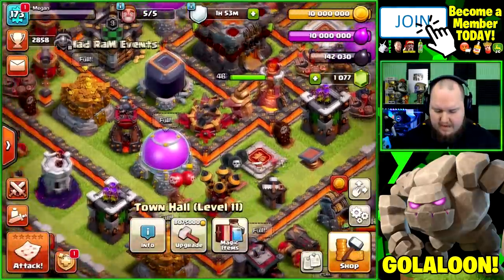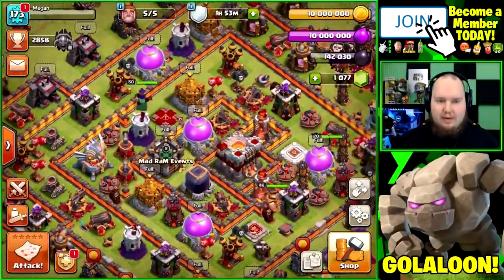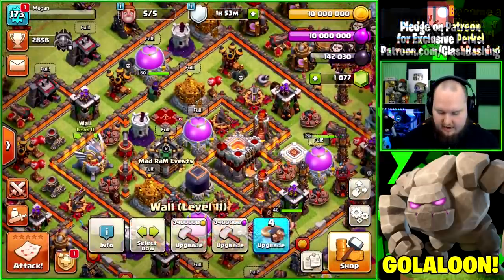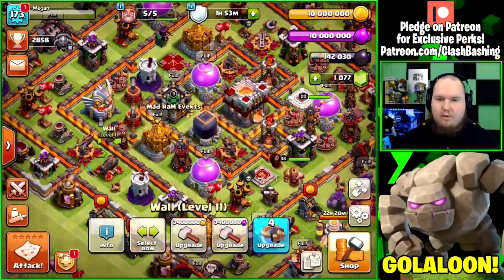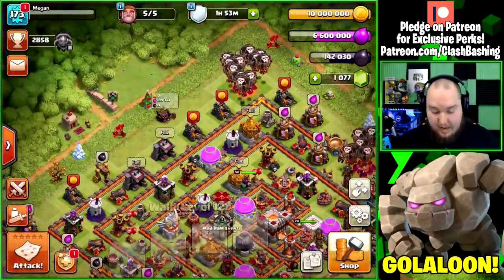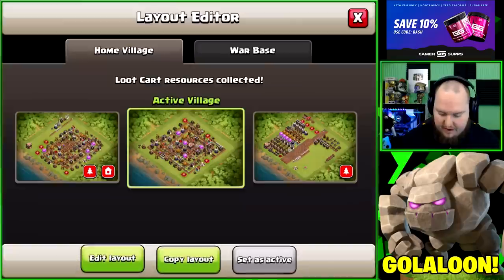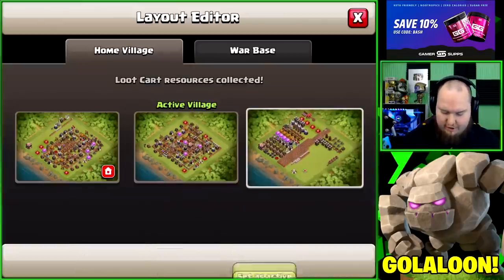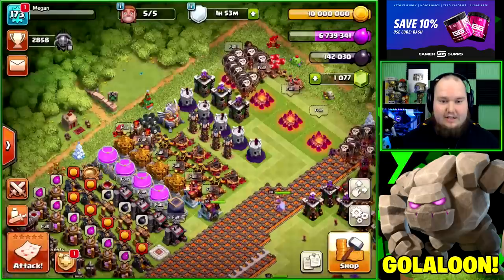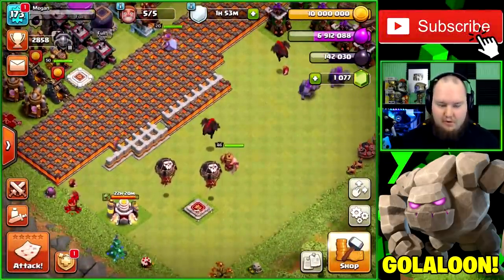Before we switch to the progress base, we need to spend a little bit of elixir so I can collect the loot cart. I'm going to go ahead and upgrade one wall — besides lab time, that's all we have to upgrade with elixir. Then we grab our progress base. We've got 22 hours left in the lab for our baby dragons.